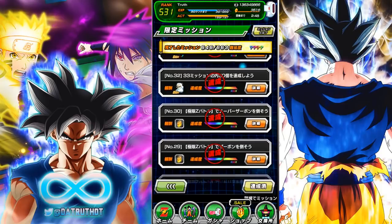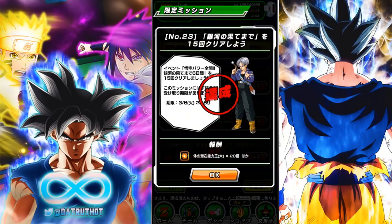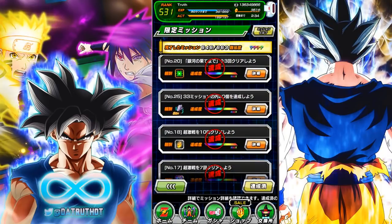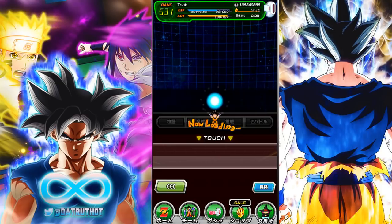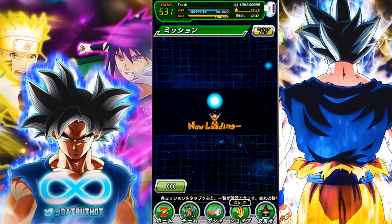All of the missions around the extreme Z-awakening process are there in the list. One that many people don't have: missions 20, 21, and 22 involve potential orbs. In order to get those, you actually have to be doing the 'To the Edge of the Galaxy' Goku special event every single day — you can only do it once per day. Eventually doing that daily will unlock all those potential orbs missions.